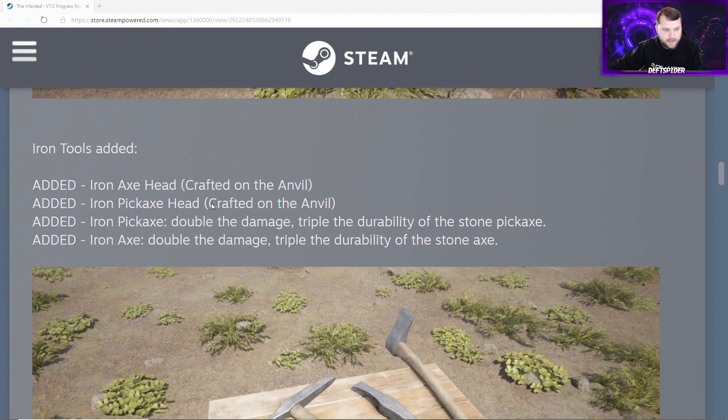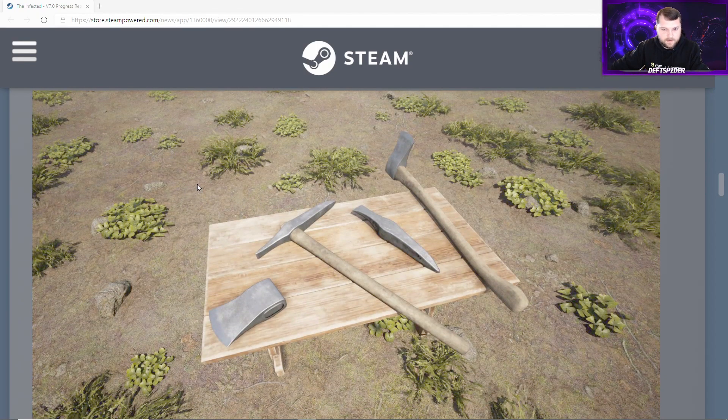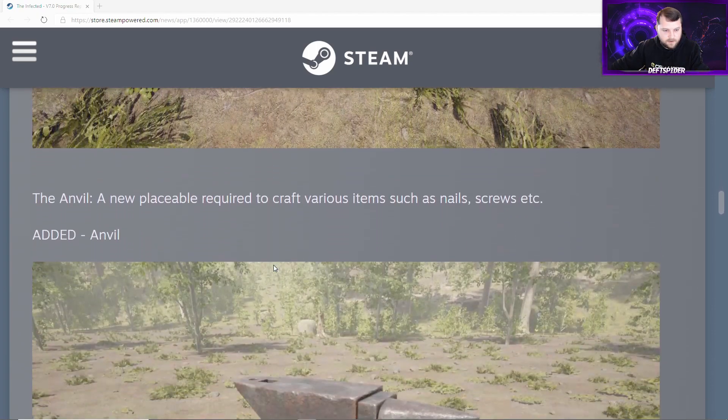Next — probably one of the most requested things — iron tools will be added. Iron axe head and iron pickaxe head, both crafted on the anvil. The iron pickaxe has double the damage and triple the durability of the stone pickaxe. The iron axe has double the damage and triple the durability of the stone axe, so our tools will last a lot longer. You have to make the heads on the anvil separately and then craft the actual tools.